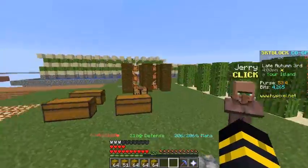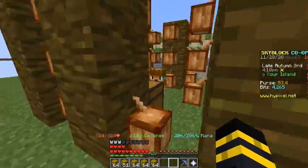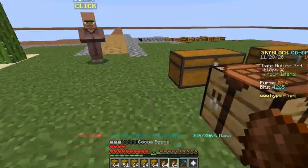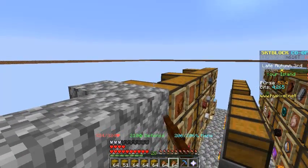We'll craft some enchanted cocoa beans in the next episode, sell those and see what we get. We can also make some enchanted cookies, which are useful for crafting other things. For now I'm just emptying out all my minions as usual.